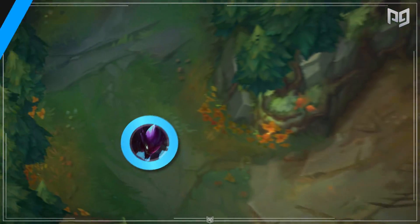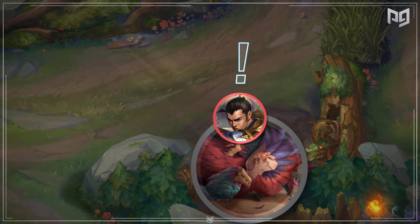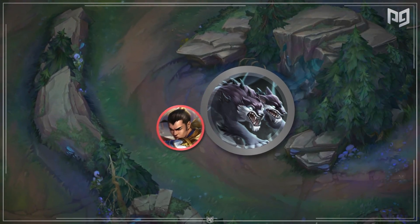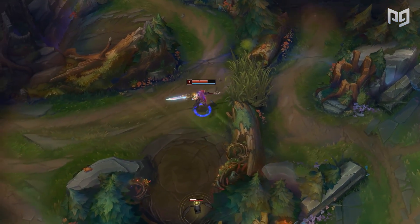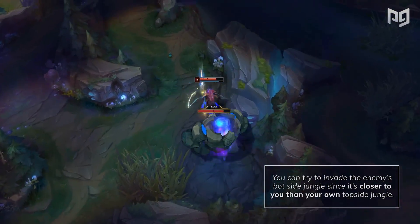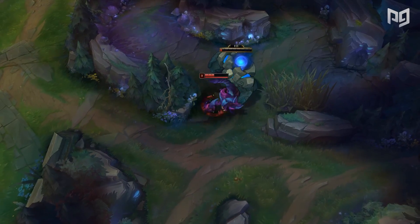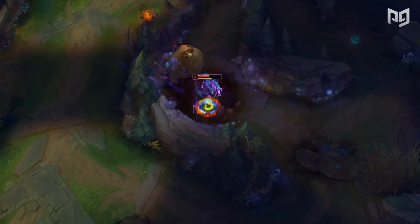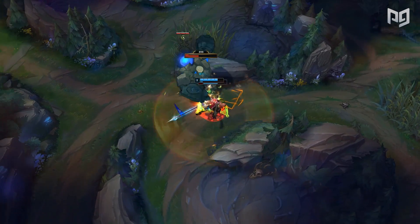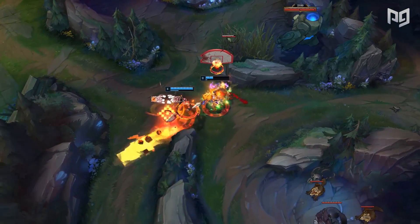Let's use an example. Say you're on blue team and decide to level 2 gank bottom after a red buff start. The enemy jungler sees you and knows your top side jungle is vulnerable, so it makes sense for them to start pathing and taking your top side camps. Alternatively, off of that gank, you can try to invade the enemy's bot side jungle since it's closer to you. This saves time and lets you farm faster. If the enemy paths downward to stop you, you've probably already stolen some camps and your bot lane should have priority since you ganked for them. After a level 2 gank, it's usually optimal for both junglers to split the map, but you do need to be adaptable.